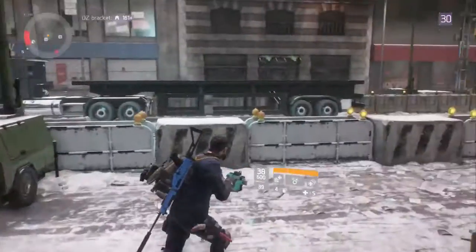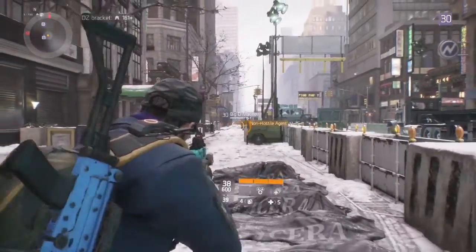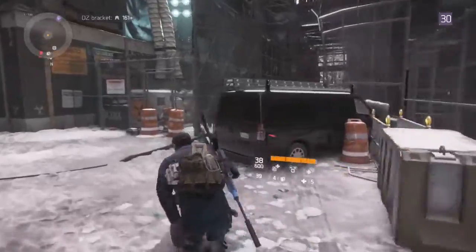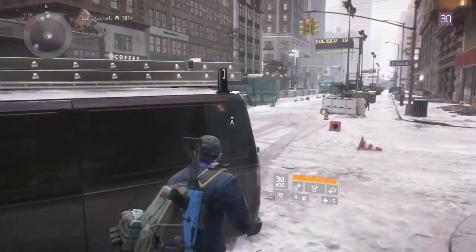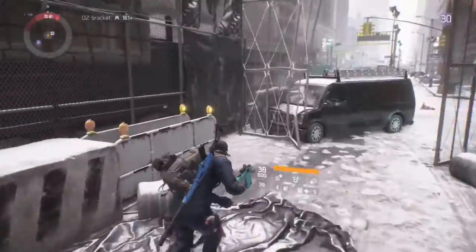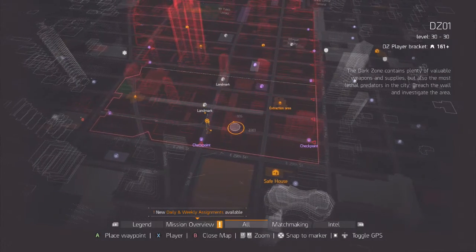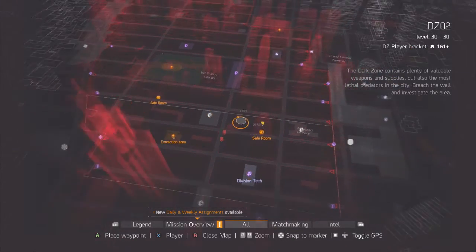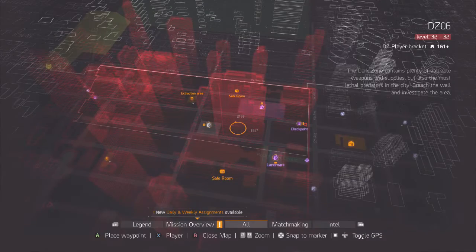Most of them will be there just to pick off the noobs. The one thing you always want to avoid is big groups like that, because they always pick on the noobs. Also watch your back against other players, because you don't know when things will go wrong. DZ1 all the rogues will be there; DZ2 the exact same thing; DZ3 very little; four, five, and six your encounters are very little.